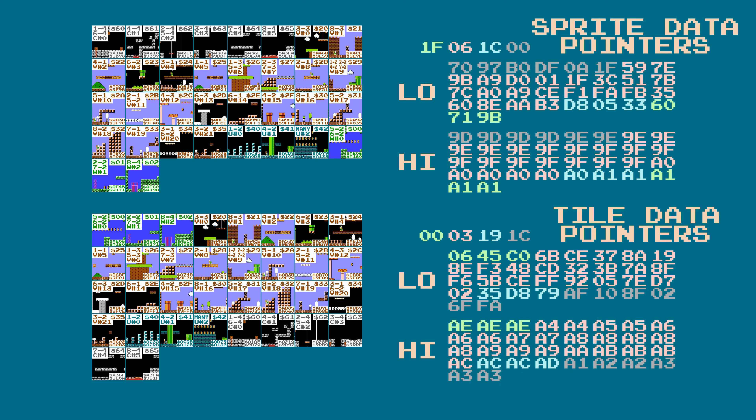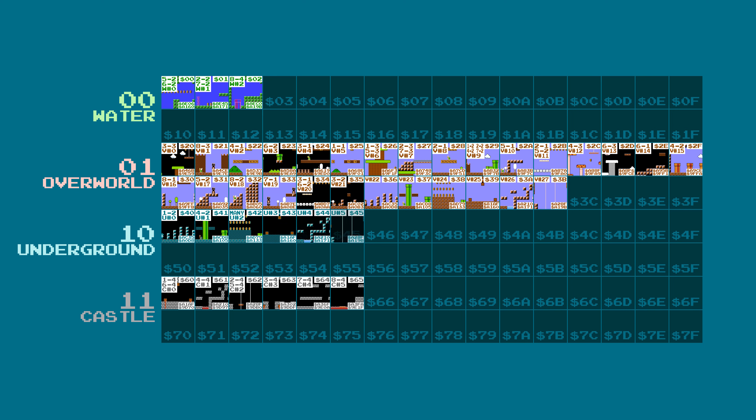Since there are only 34 entries in these lists, if we ever end up with an index of 34 or higher, we start to read things that aren't pointers to level data. This is what causes glitch levels to appear. Since the level data is stored in a different order for sprites versus tile data, levels with unused IDs are either a mix of two different levels, a normal level layout with glitched sprites, a glitched level layout with normal sprites, or both glitched tile and sprite data.